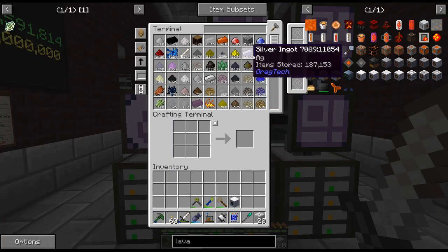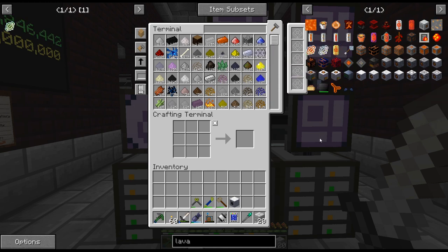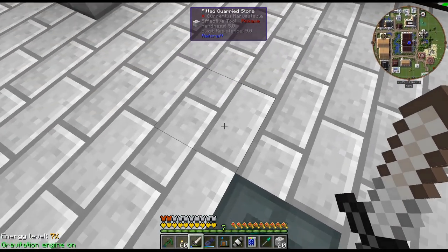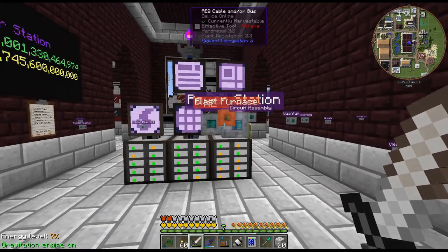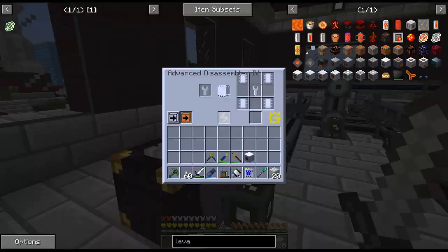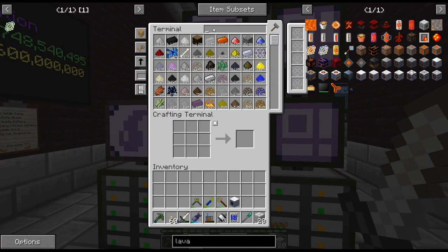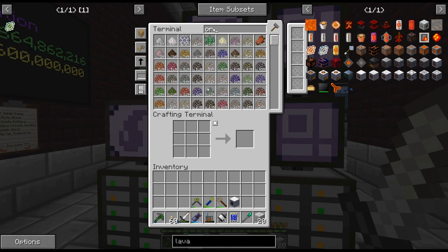We are running low — sort of running low. We had, I think, 250,000, so we're down to that much. I need to get this sorted out, and thankfully I already had a setup that produces the Pahoho lava, which is actually kind of cool.